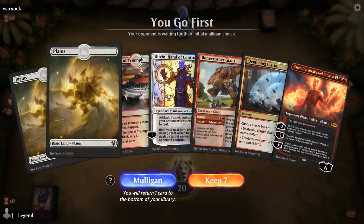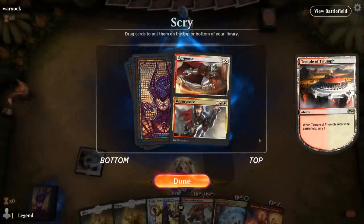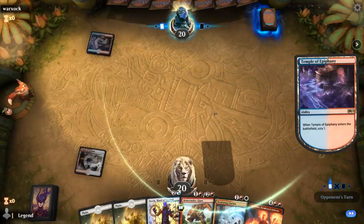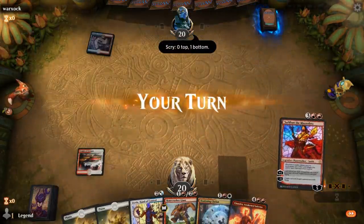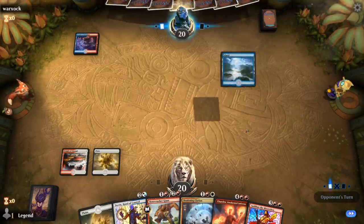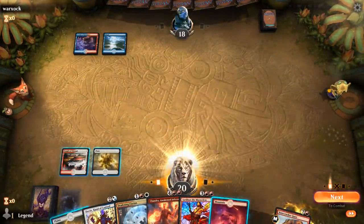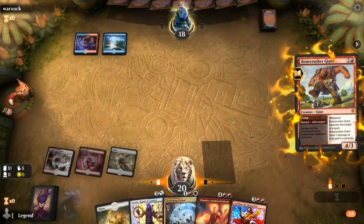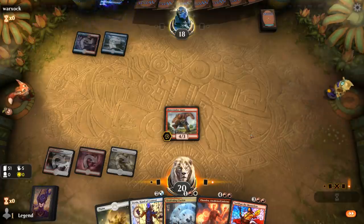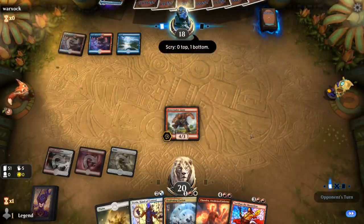We're on the play and this seems fine, though we could use an extra red source and maybe a Haktos or Sarkhan to close things out — though we do have a Chandra already. Going to bottom Response/Resurgence for now; we've got Stomp and Clarion for early interaction. Resurgence is only really good if we have a Haktos or Sarkhan to go with it. There's Sarkhan. We can Stomp end of turn to play the Giants next turn. Opponent plays a Radical Idea — some sort of blue-red spells deck. Deafening Clarion is not too useful here so we wouldn't mind a Thrill of Possibility.